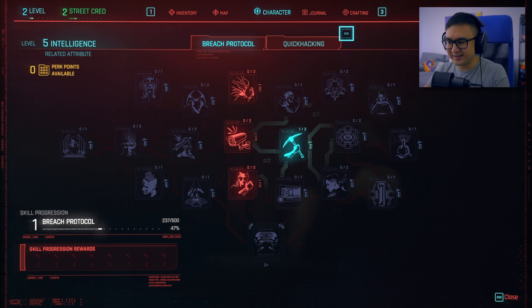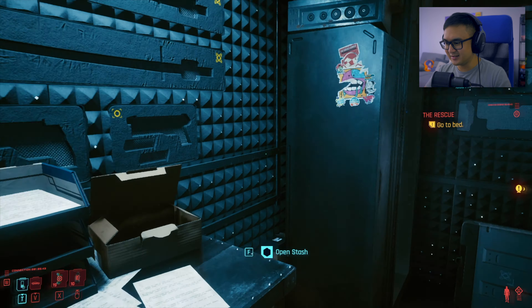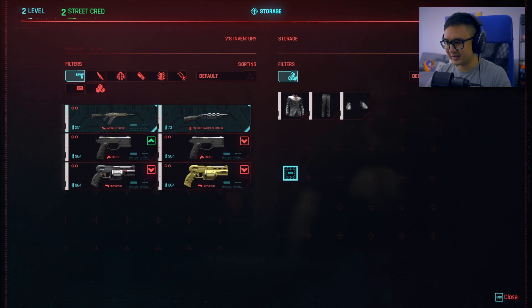That way we get more money and more things to buy stuff with. It kind of makes sense with the corporate sort of life path, right? I think we were in the intelligence part of Arasaka. So that kind of makes sense — let's get some cash.